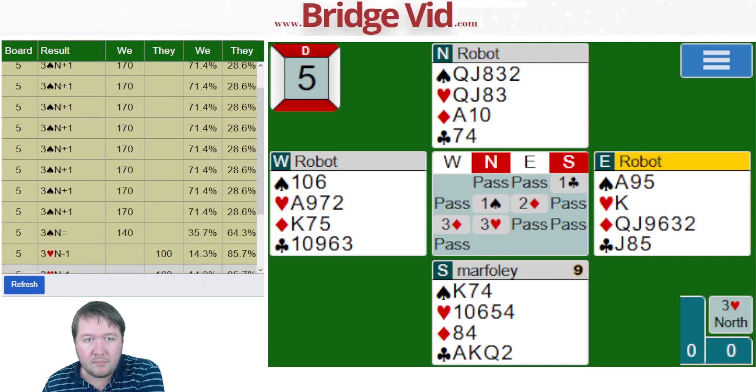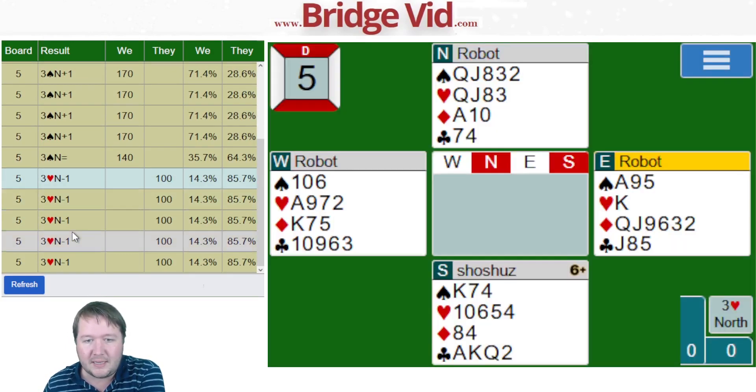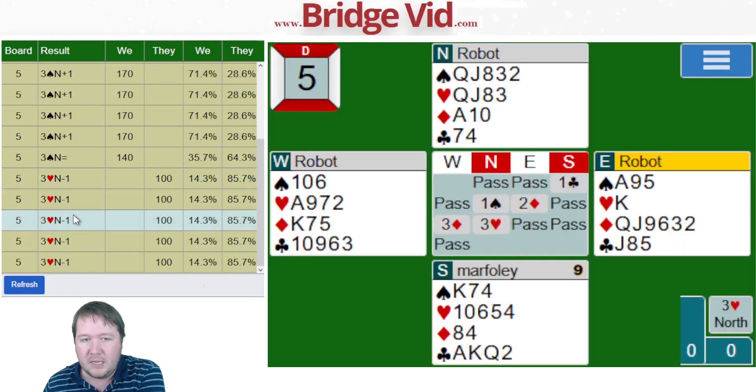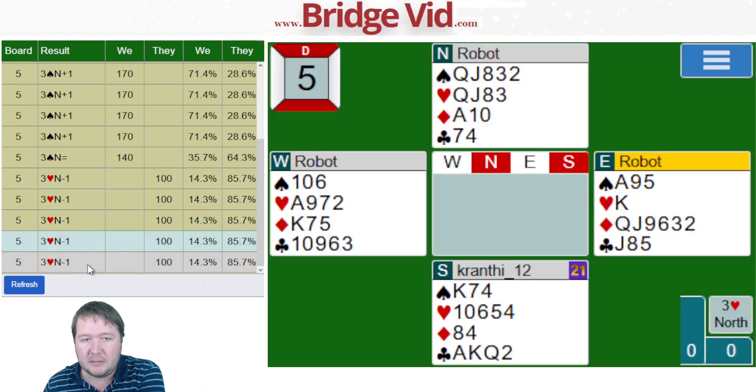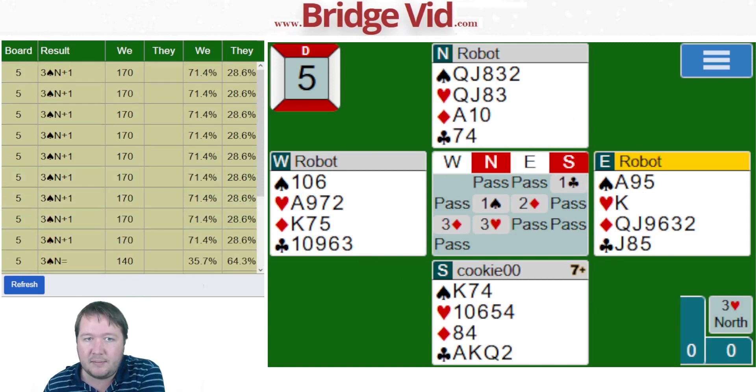71% — no one bid game. It looks like people missed the support double and played in three hearts. Three hearts is a fine spot, and passing three hearts is fine usually, but the bad break in hearts and not in spades killed that. Kind of fortunate there.